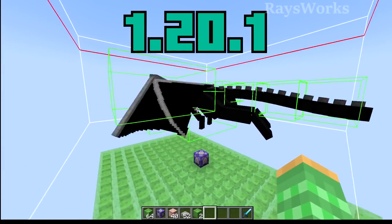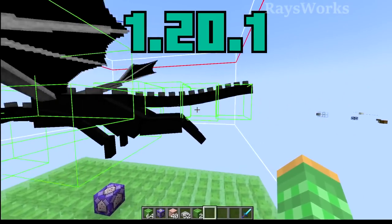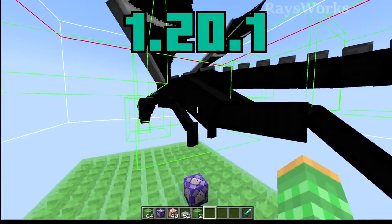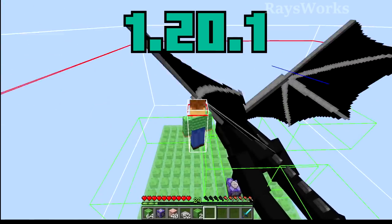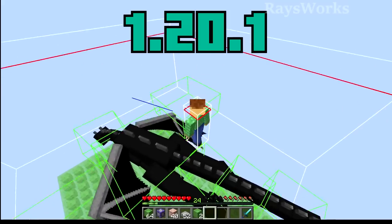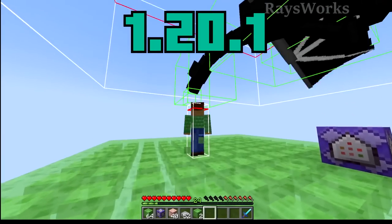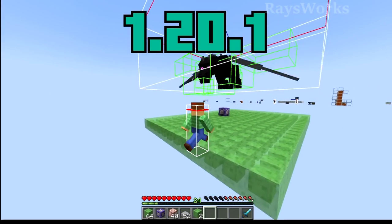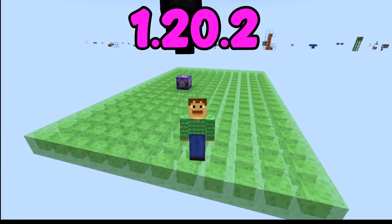The Ender Dragon is a bit different because it doesn't attack with melee — it has little boxes, and each box can push the player, but the player only gets pushed when they take fall damage. So falling on slime means the boxes don't actually push you. The exception is the head box: if you get close to it, it will damage and push you. Because of this, the dragon acts the same way in the new update.